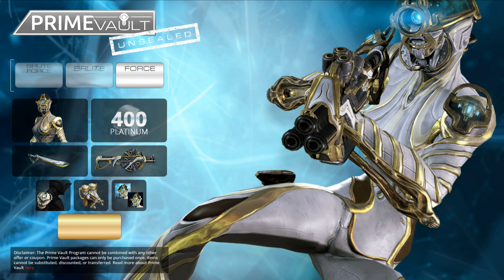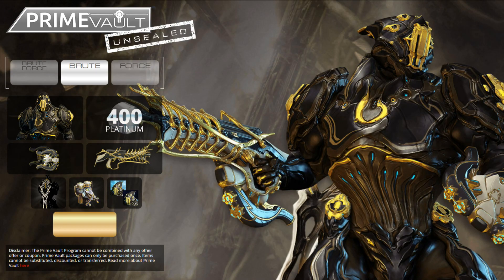Then of course there is the Brute Prime pack. This obviously is Rhino's, with the Boltor Prime, the Ankyros Prime, the Distilling Extractor Prime and Blueprint — weird — Rhino Prime Glyphs, the 400 Platinum, and of course the Noru Prime Sandana. Just to correct a spelling mistake in the forums: it's Noru Prime Sandana, not Noru Sandana Prime — it's actually Prime Sandana.